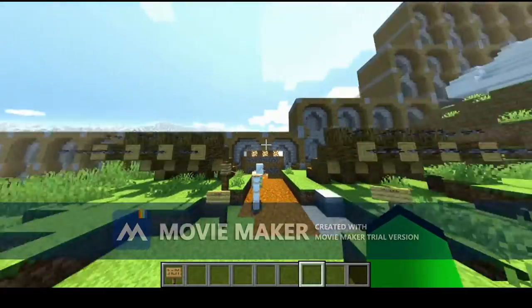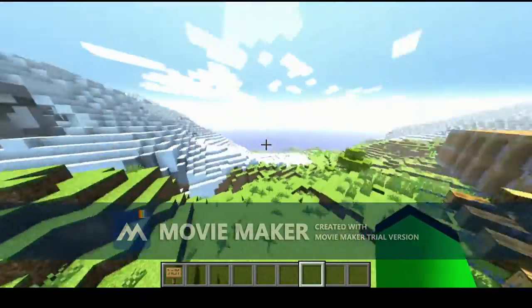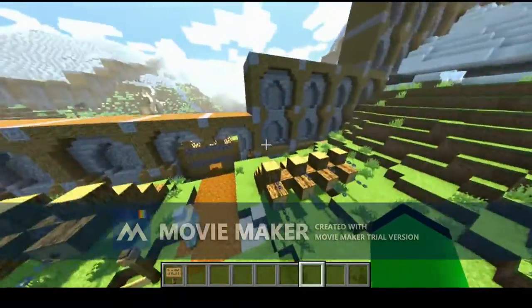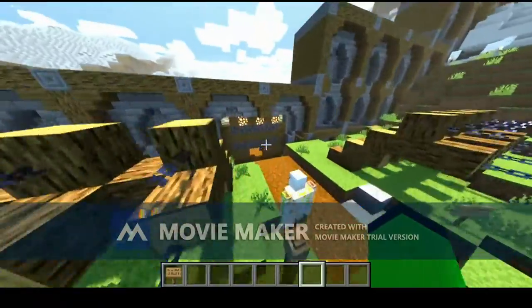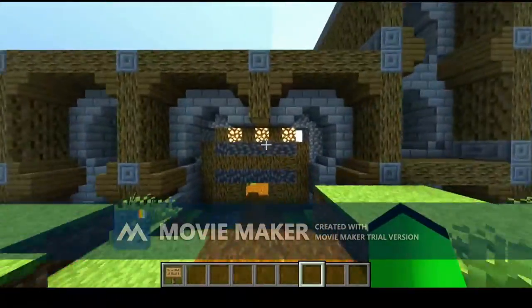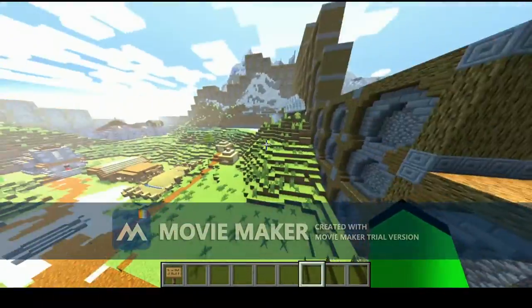We got the knight protecting everything on the outside from intruders that would come from this direction, most likely. Then we got our stockades — a little more protection, just in case. We got our wall as another common defense around any city or village — any village would need that.